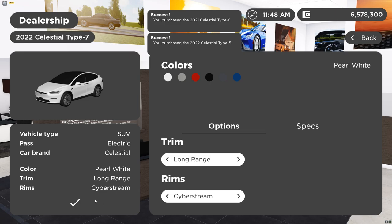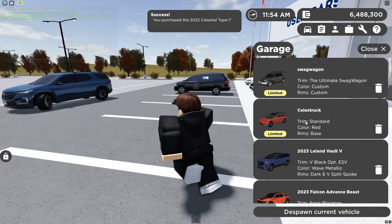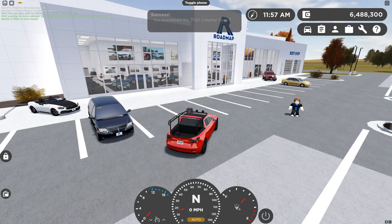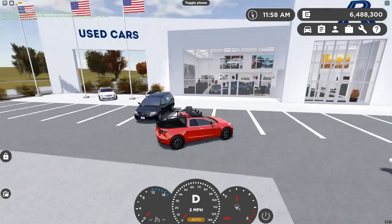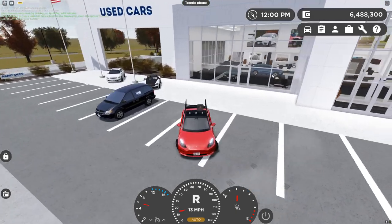Alright, we're gonna try out the Celestial truck first. Let's see if there are any changes. I honestly feel like there won't be any, but there is AEB listed, so we'll see. Going up to the building...